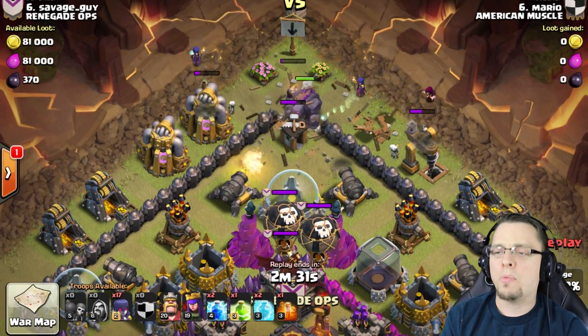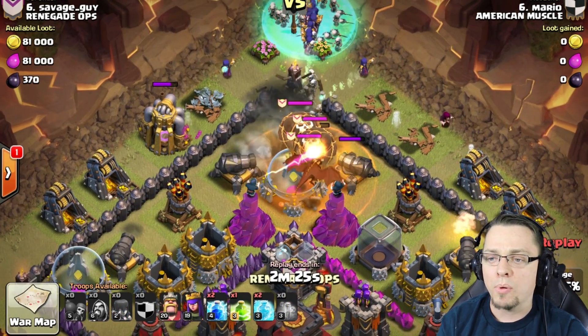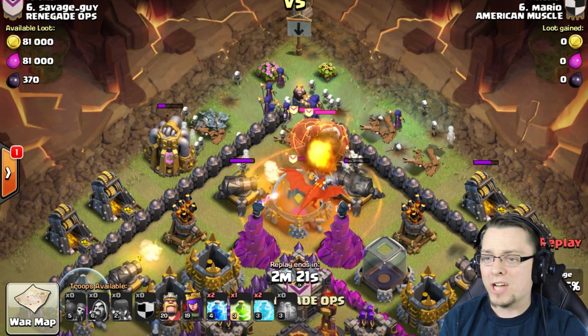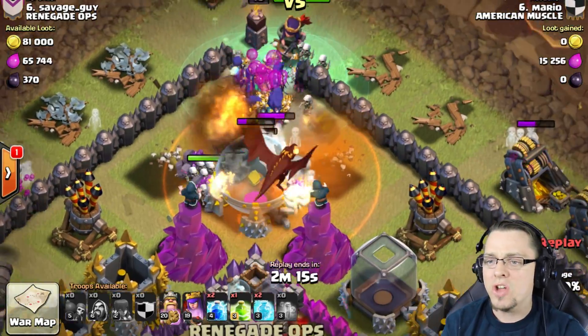Here comes the Wall Breakers - they crack open now like a freaking egg, Humpty Dumpty all over again. That Golem goes ahead and detonates both of those giant bombs. Here comes the Poison Spell - it's going to start attacking those CC troops. Here comes the gigantic wave of Witches. There are tons of Skeletons coming in. They are just beating things down. There is no stopping them.